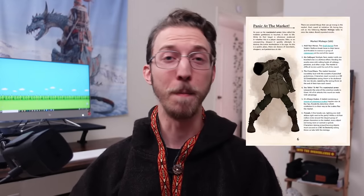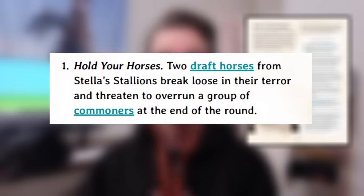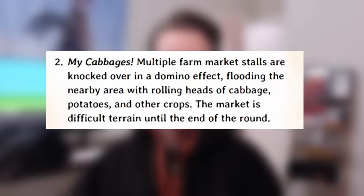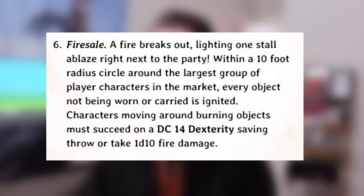I recently helped design a combat scenario like this for a low-level 5e one-shot. The premise is that an armorer who makes custom magical armor out of monster parts was supplied with troll flesh that wasn't entirely dead — and since we know how trolls work, the resulting set of reanimated armor starts wreaking havoc in a crowded market square. At the top of each round, the GM chooses or randomly rolls 1d6 for a market mishap — such as 'Hold Your Horses,' where two draft horses break loose and threaten to overrun commoners; 'My Cabbages,' a shameless Last Airbender reference where farm market stalls are knocked over in a domino effect making the market difficult terrain; or 'Fire Sale,' where a fire breaks out lighting a stall ablaze right next to the party — which could actually be useful against the troll skin armor if your party is creative.